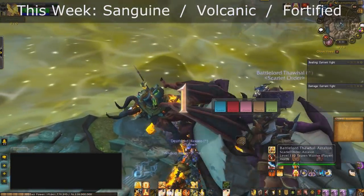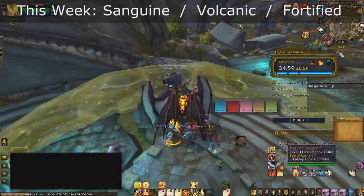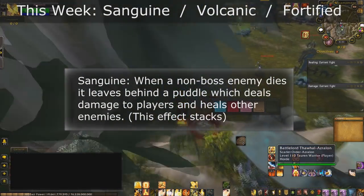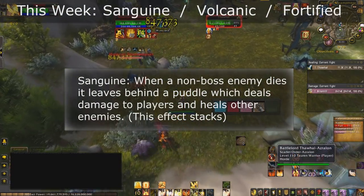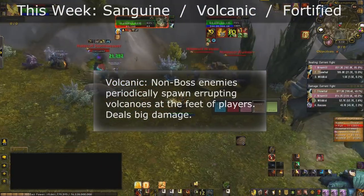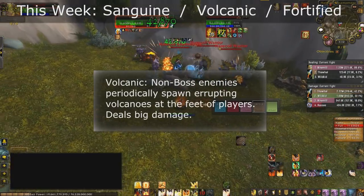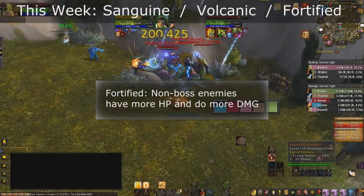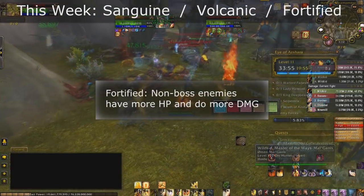Hello everyone and welcome back to This Week in Mythic Plus. This week we have Sanguine, which means when an enemy dies it'll leave a pool on the ground that heals enemies and damages players. We also have Volcanic, which means periodically players will spawn a volcano underneath them that will explode and do a lot of damage, and Fortified, which means non-boss mobs will be doing more damage and have more HP.